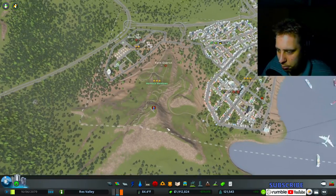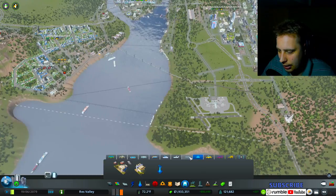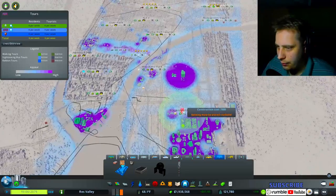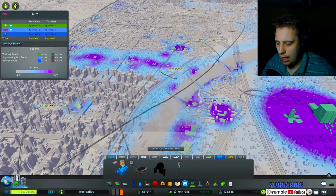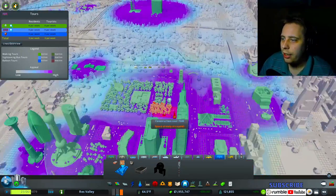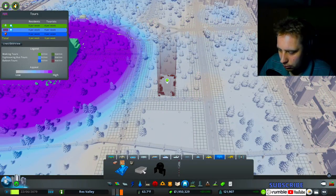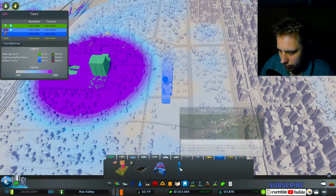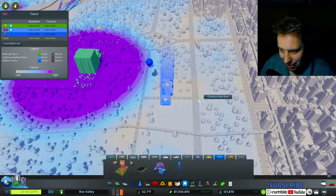I wanted to show it off — we didn't put it in the city yet, so there it is. You've got your cable cars, and I think that is it — that was the last thing I had to cover. We've got monorails. I think we have tourism somewhere — I just don't remember where. No hot air balloon tourism spot — I don't have that. Sightseeing bus — don't have that either. Walking tour point of interest — I don't have that either.